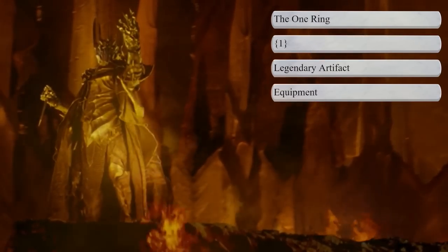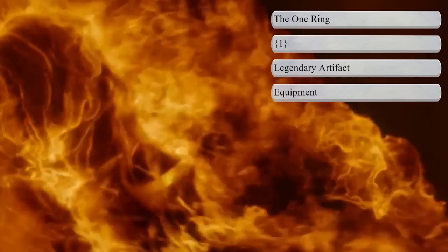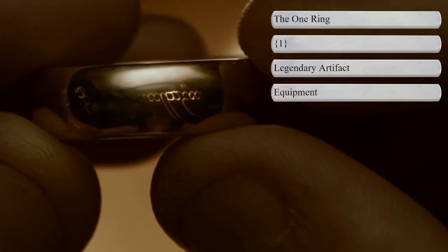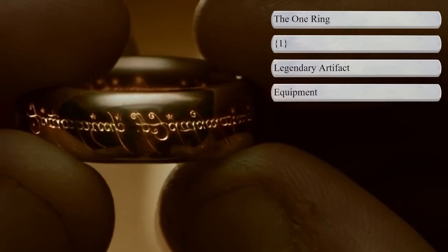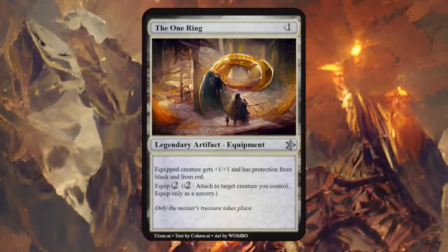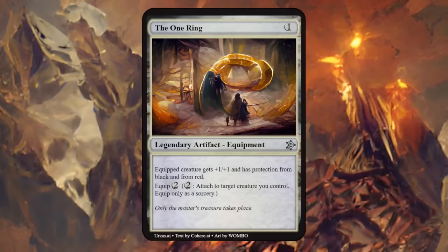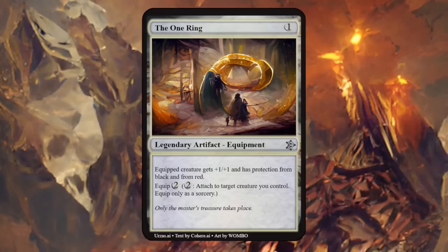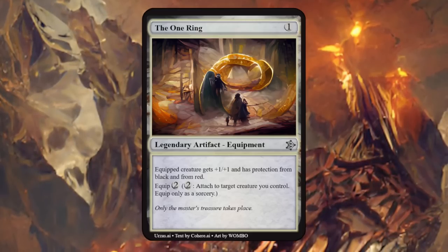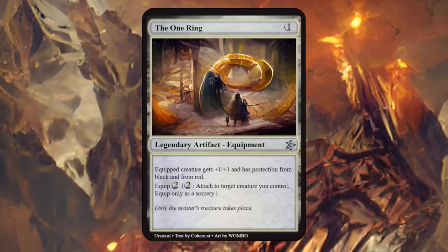It's finally time for the One Ring, secretly forged by Sauron in the heart of Mount Doom. It had the power to dominate the other 19 Great Rings, with the powers of the other rings combined but to a far greater extent, and some powers uniquely its own. I decided to make this a 1-mana legendary artifact equipment, hoping the equip cost would be much greater. Equips for 2 mana giving +1/+1 and both protection from black and from red, so it can protect Frodo from the evils of Mordor. But equipping the ring should come with some extra drawback — maybe having to pay life — to make this more balanced.